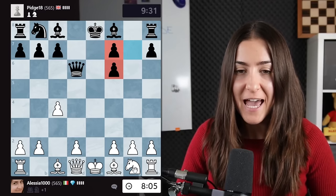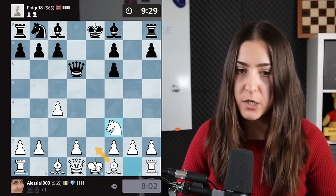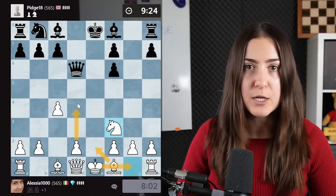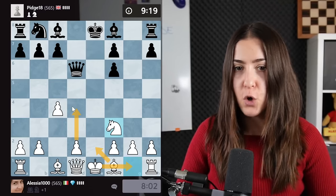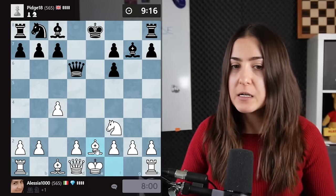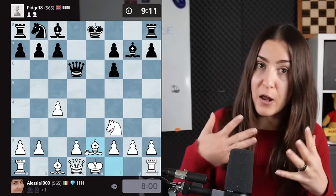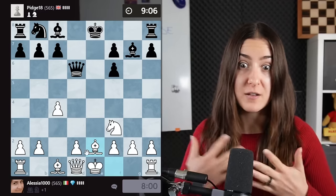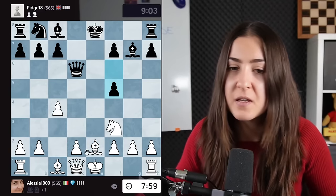Rule number five: you have to develop all your pieces. We'll go with the knight out, then the bishop, then castle. Rule number six — actually rule number zero — is to control the center with a pawn. This is something you always have to do. There's always a checklist at the beginning: control the center, develop all your pieces, castle your king. But some have higher priority, and the king is one of them.